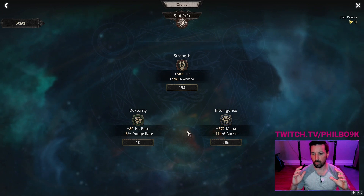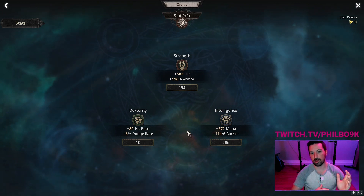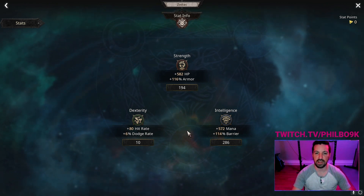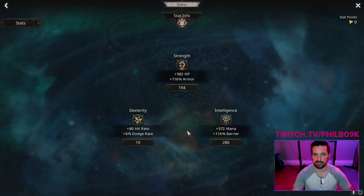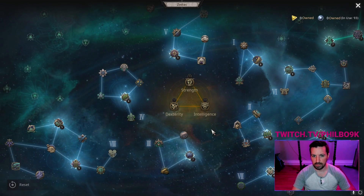One thing I've learned is as I migrated from armor gear to barrier gear, my survivability went way up. I started noticing I don't need armor quite as much as I thought. Most of the time when I'm dying or taking a lot of damage, it's from elemental damage, not necessarily physical damage — especially in boss fights.